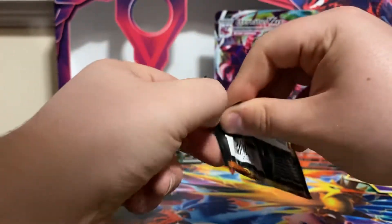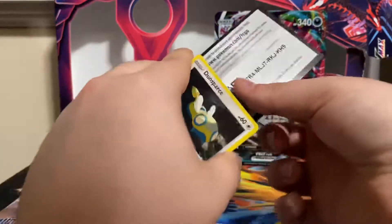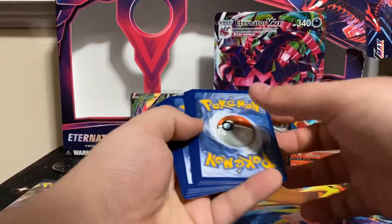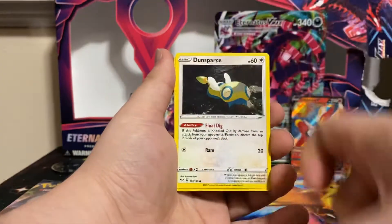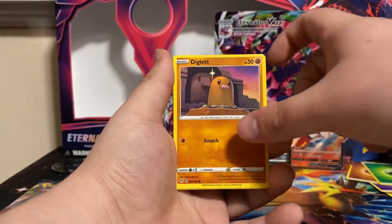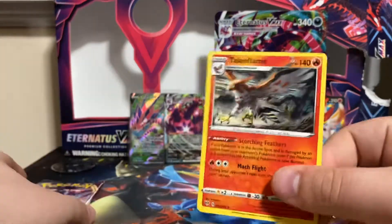We got a Darkness Ablaze pack — let's see if we can get a pull out of it. Grass Energy, Clank, Toxapex, Piers, Dunsparce, Appletun, Spinarak, Ponpaw, Diglett, Steenie, and... it is not a holo. Non-holo rare Talonflame. They lied to me.